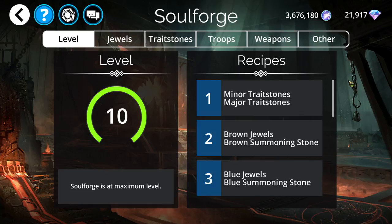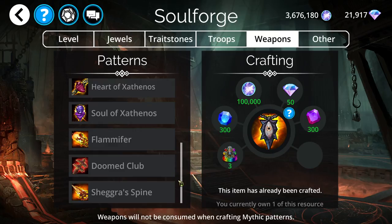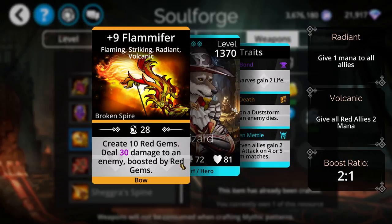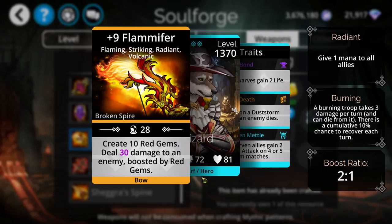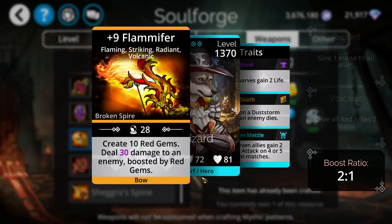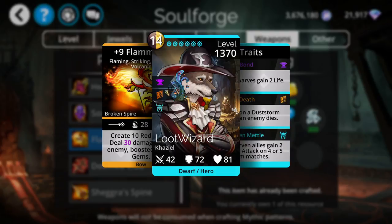Starting with the Soul Forge, I'm going to go with the weapons tab here first. The event kingdom for this week is Broken Spire, so we're going to be getting a lot of weapons from this kingdom and there are quite a few good ones. Scrolling down, we have Flame of Fur, which is a really good mana generation weapon for red gems — it will create 10 red gems. Creating 10 red gems is pretty good; a lot of mana generation weapons only create 6, 7, or maybe 8, so 10 is pretty high.